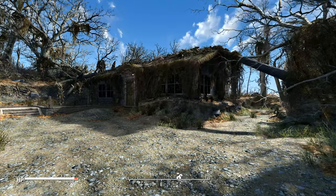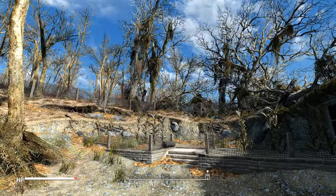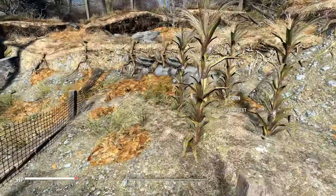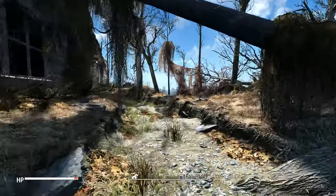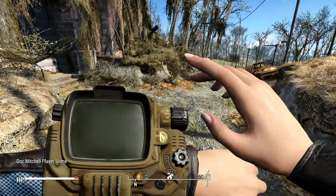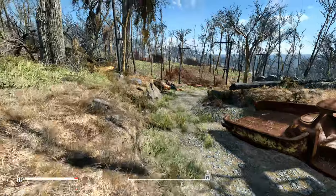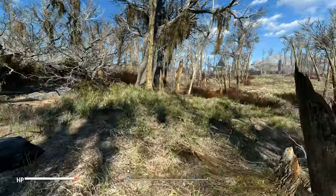So this is Doc Mitchell's house in Fallout 4. It's a little bit different, but it's a nice-looking effect. I do like the look of this player home. There's some corn growing out here, which is cool. Let's take a look around the outside of the house — it's obviously a little different. It's labeled as the Doc Mitchell player home and it is on the map too, so you can fast travel here. There's a door here — is it supposed to be the front door? There's another path up to it, which is kind of cool. It's got its own little woodland, foresty area.